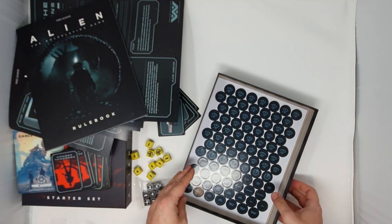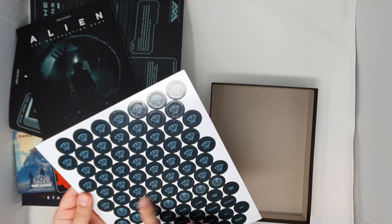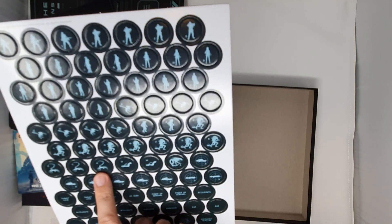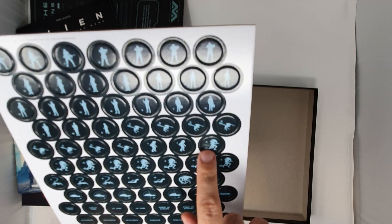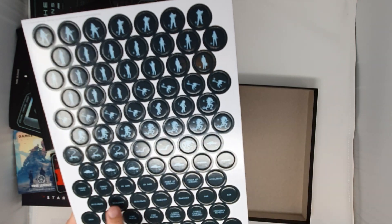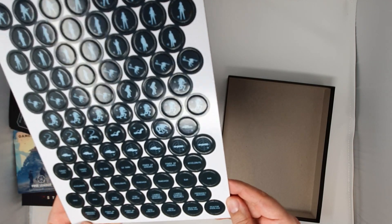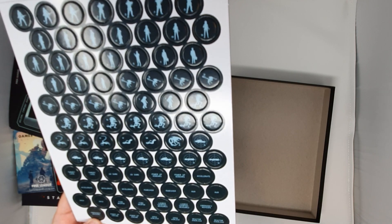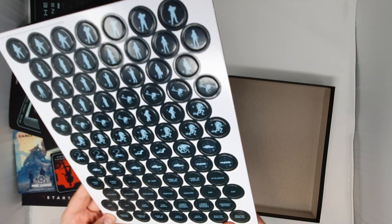So that's the book. And then we have these little tokens with scanner symbols on the back, and other people and different aliens — from facehuggers to the little chestbusters to different sizes of aliens. Is that the queen? Yeah, that's most likely the queen. And there are things like going dark for maneuver, launching countermeasures, open airlock, reactor overload — so we can overload the reactor as well in the game. We can do anything we saw in the movies.